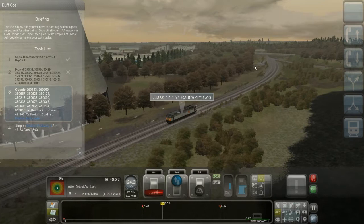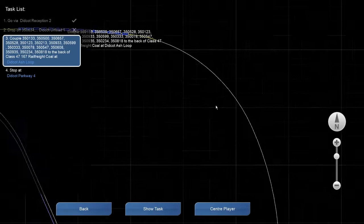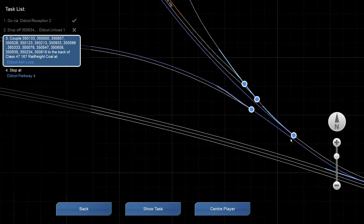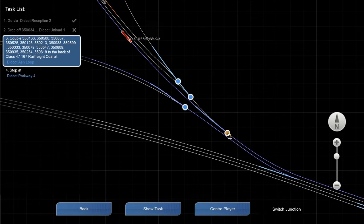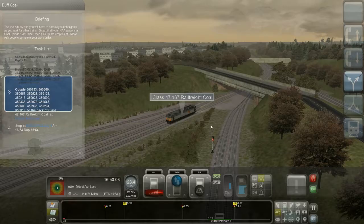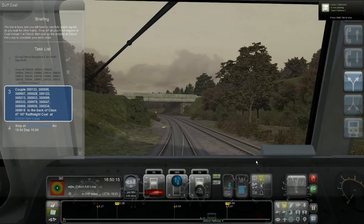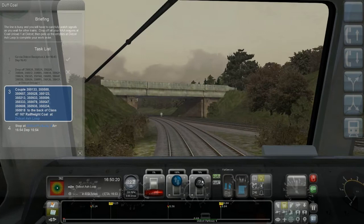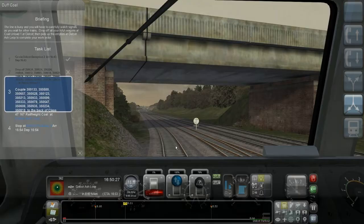I have to pass the switches — I think I can do it. In the game world I can switch it, or I can switch it here on the map by holding down and then left-clicking. You can see 'switched junction.' First I have to pass the junction — that switch was not set correctly yet. Now we are past it. Let's see if I can change the switches from the cab — that's pretty nice.